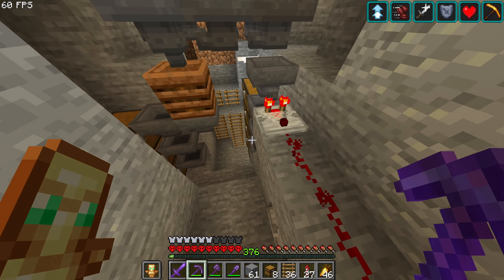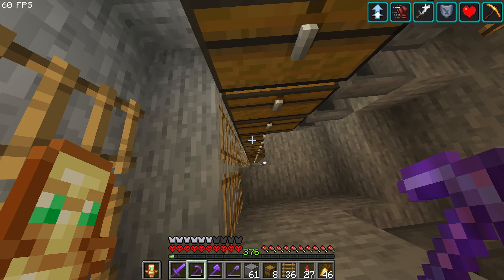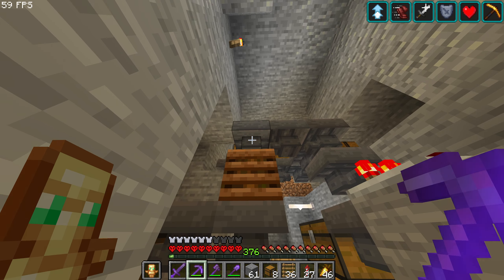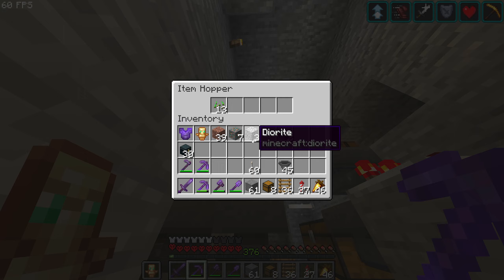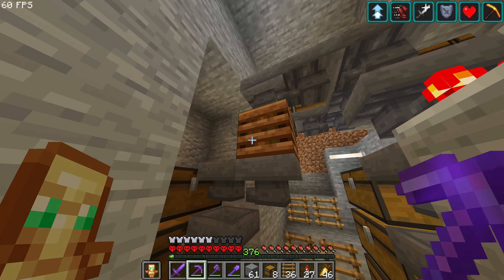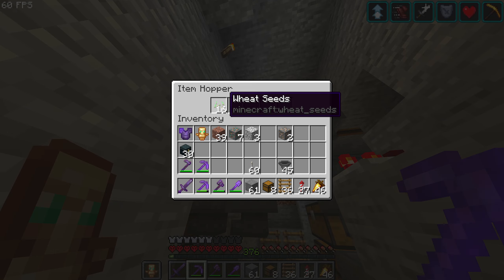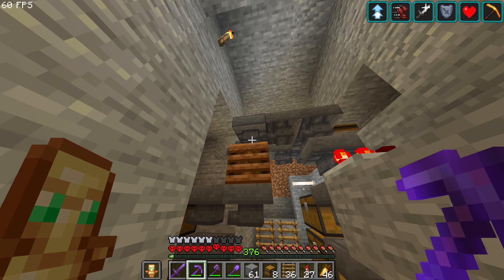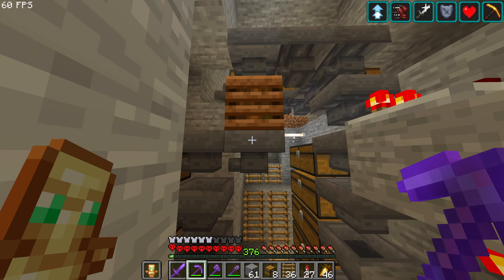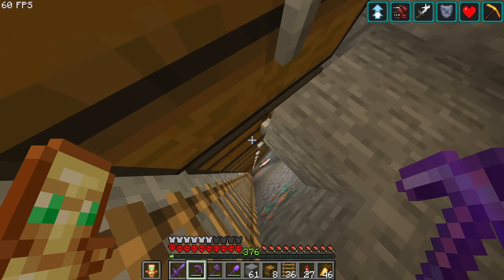We have a filter that's getting only wheat down into a humongous hole with a lot of chests. The seeds are being destroyed in here. It looks like it might need another one to keep up, but it's not clogging too much. We'll get some bone meal from that, and it should keep up fine.